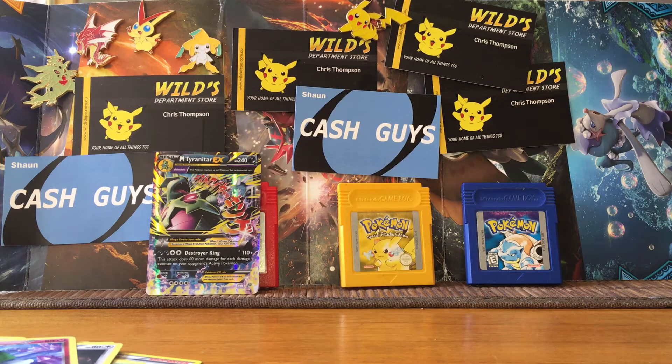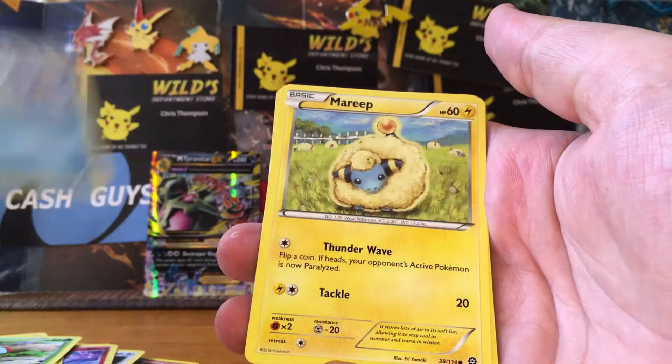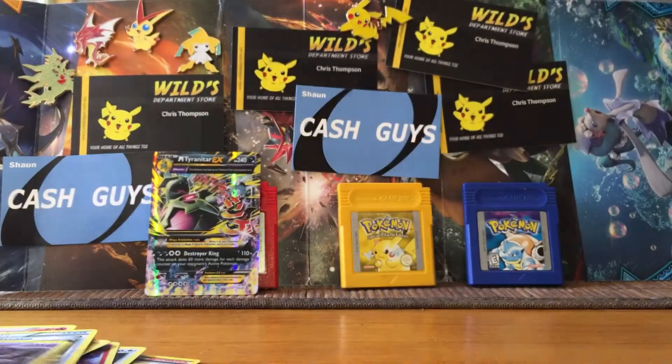On to the Steam Siege pack. These Steam Siege packs always open really, really tight. Even though this might be a dud pack, we still might get a break. We've got a Litwick, Joltik, a Foongus, Bergmite, Mareep, a Monferno, a Flaaffy, a Fossil Shieldon, a Reverse Holo Nidoran, and a Regular Rare Hoopa.